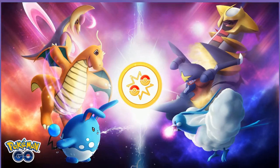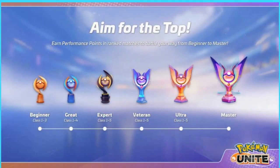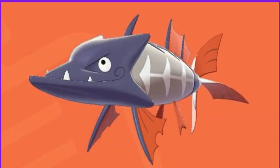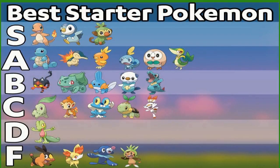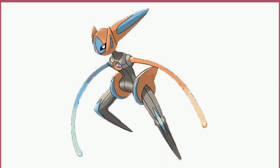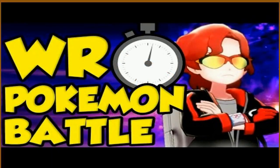Pheromosa is a brittle being compared to other Ultra Beasts — both its defenses are poor, and its bug and fighting type combination means any powerful fire, fairy, psychic, or flying type move would knock it out. However, Pheromosa's best trait is its speed, with a base speed stat of 151. Knocking out a Pokémon with a move like High Jump Kick or Bug Buzz activates the Beast Boost ability, which further raises Pheromosa's speed after every Pokémon defeated. Like Attack Forme Deoxys, Pheromosa is a glass cannon, but if used correctly it can give the player a massive advantage.